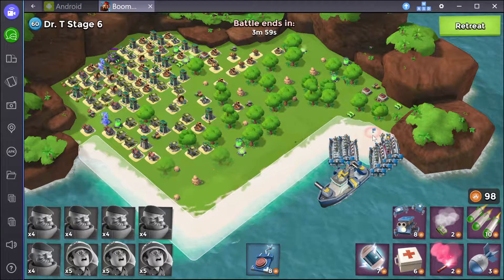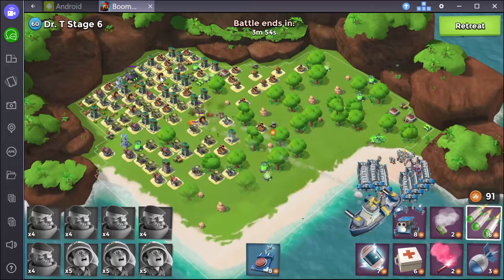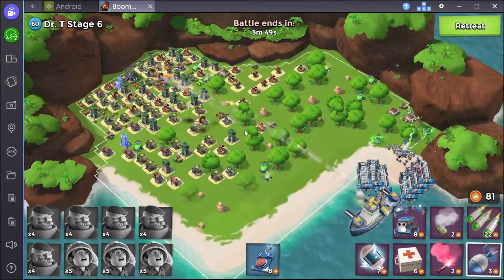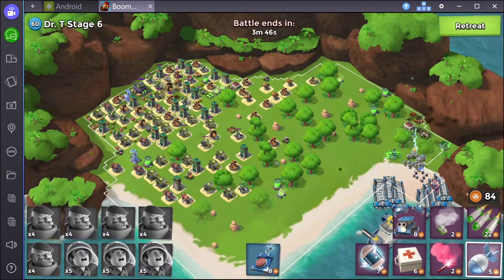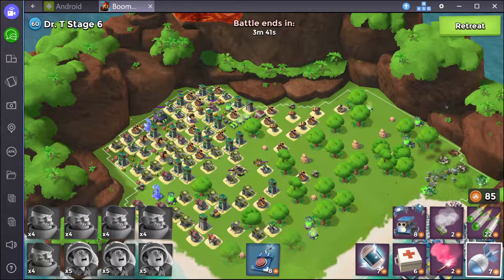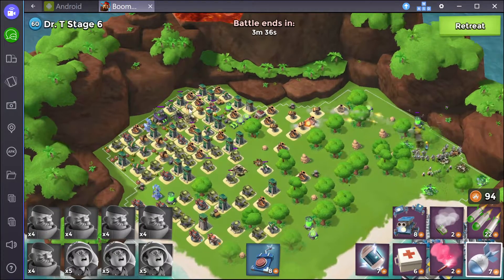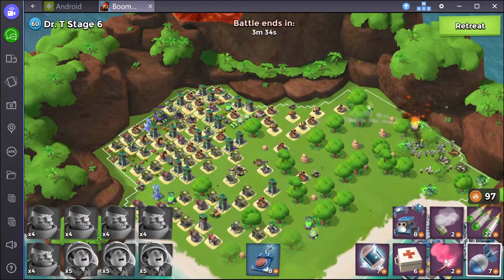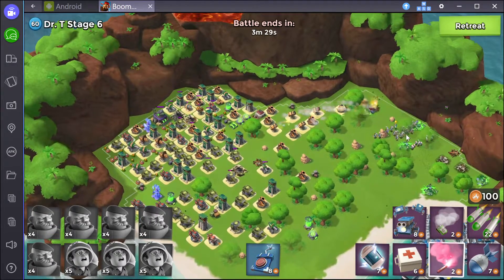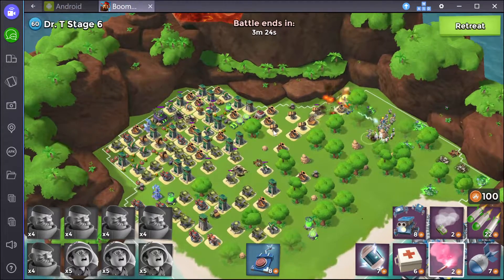Drop everybody off here — while they're taking care of that, I will take care of the boom cannon here. I might offset the barrage a little bit because I want to see if I can get the cannon and the shock launcher also. So that shock launcher is on its last little bit of health there, so that's good. We should be able to take that out pretty quickly. There's a lot of rocket launchers here, they're all pretty low level.